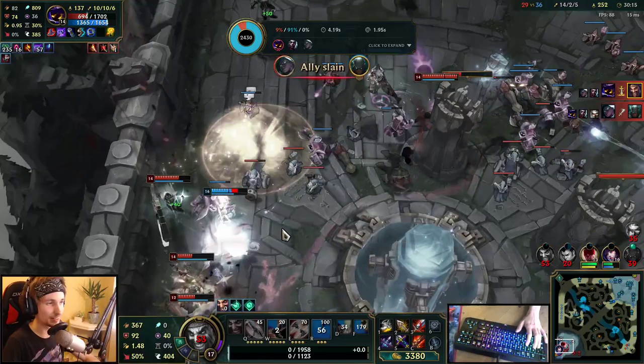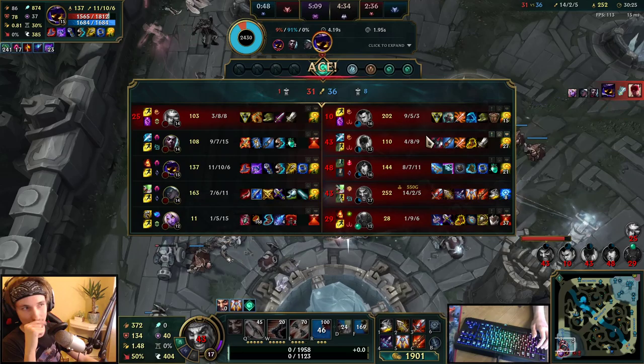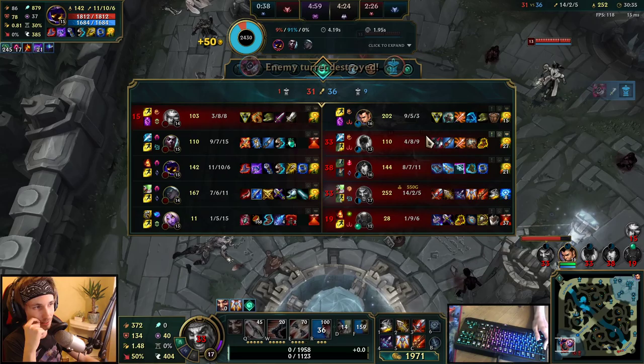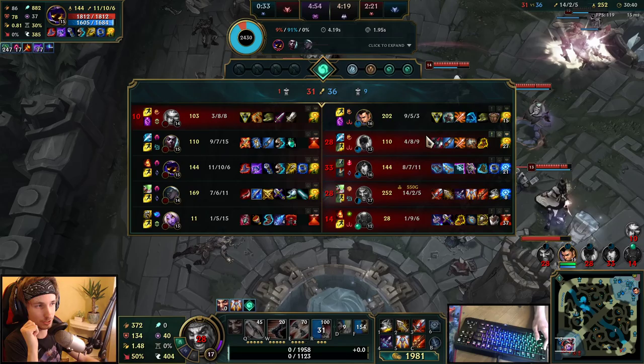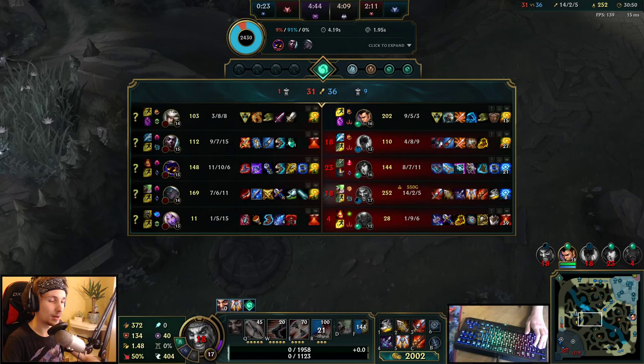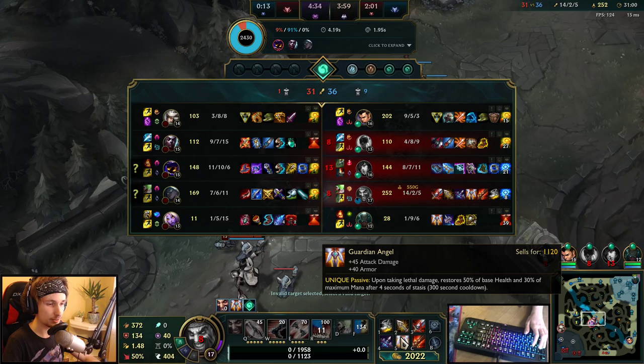I got completely destroyed by Fiddlesticks and the rest of my team is going to get destroyed too. Unfortunately Fiddlesticks has too many kills because my team has been feeding him. The only way I can survive is if I buy a QSS right now — a QSS will probably fix that issue once and for all. I could swap out my Guardian's Angel for the QSS immediately, but I will use the Guardian's Angel first, and right after it's done I'm going to sell it and get the QSS — and we should be able to win.